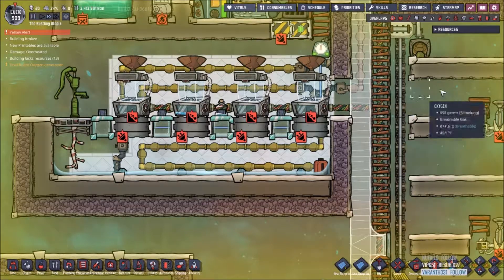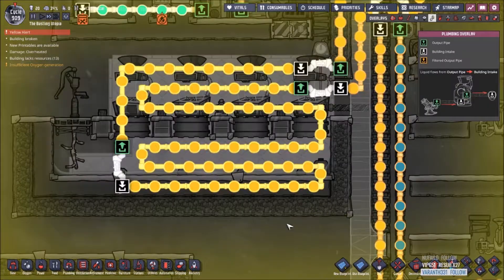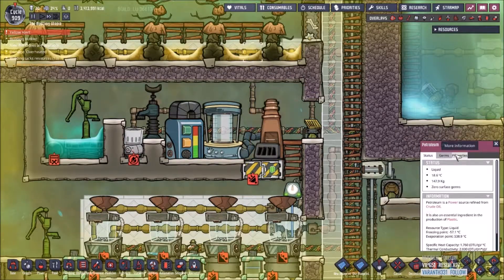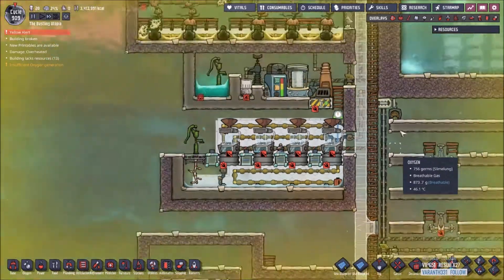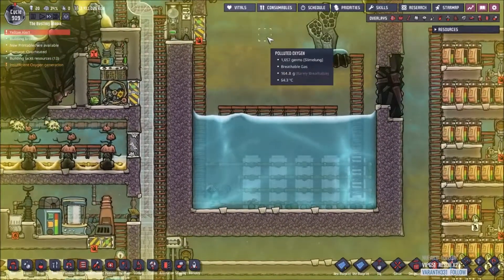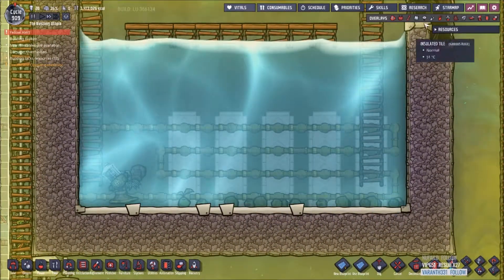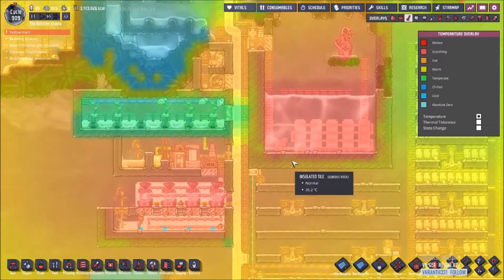The reason for this is not to try and cool down this room, even though I have the radiant liquid pipes all over the place. It's actually to cool down another room using a liquid that has high thermal conductivity - thermal conductivity is king - such as petroleum. Petroleum has one of the highest thermal conductivities until you get to liquid coolant, which is 2.0. It's basically the only thing you can do with heat: move heat from one place to another. That's why insulated tiles are so incredibly important.